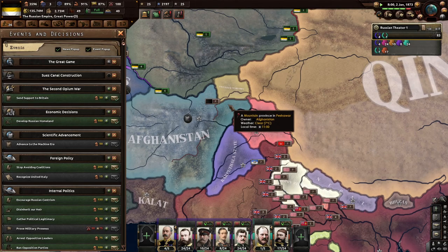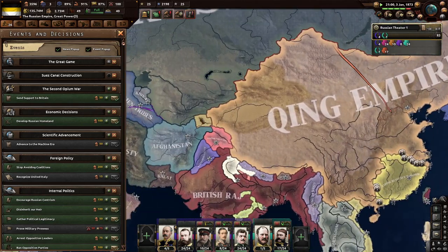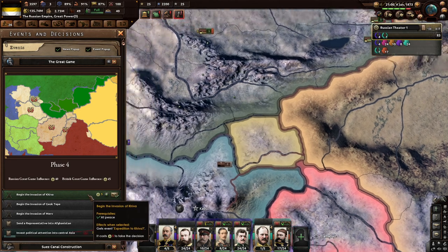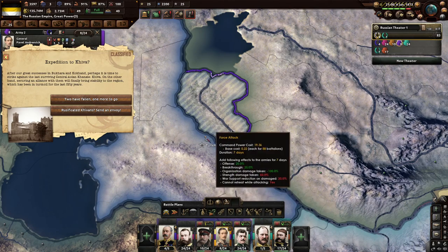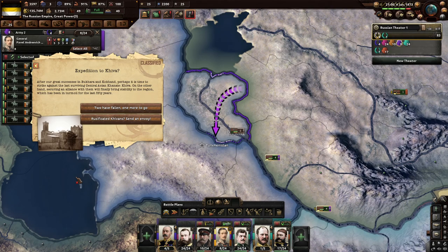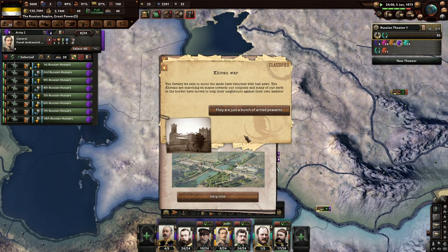I don't think they were supposed to get Afghanistan. After a great success in Bukhara and Kokand, perhaps it's time to strike against the last surviving Central Asian Khanate — Khiva. On the other hand, securing an alliance with them will finally bring stability to the region, which has been in turmoil for the last 50 years. Nice — Khiva is now at war. A cavalry sent to scout the lands has returned with bad news: the Khivans are marching en masse towards our outposts.